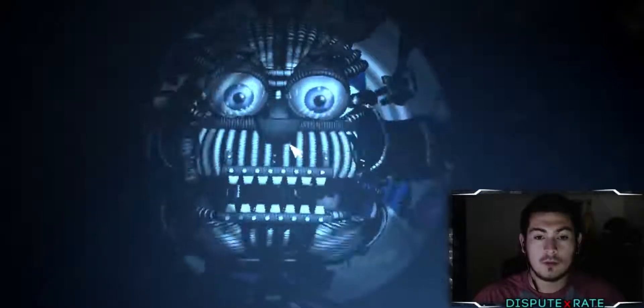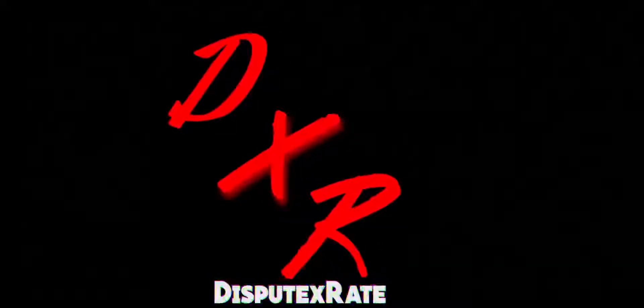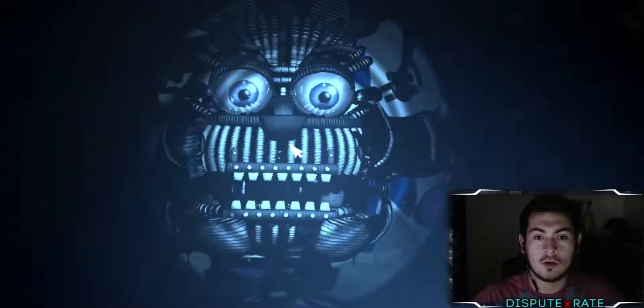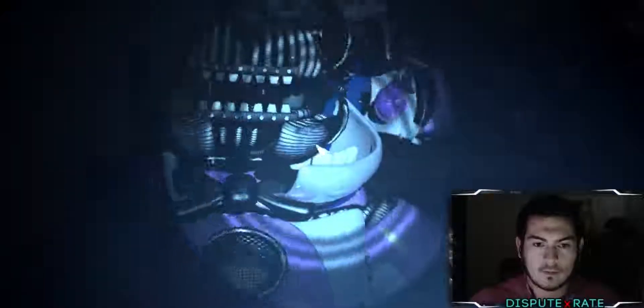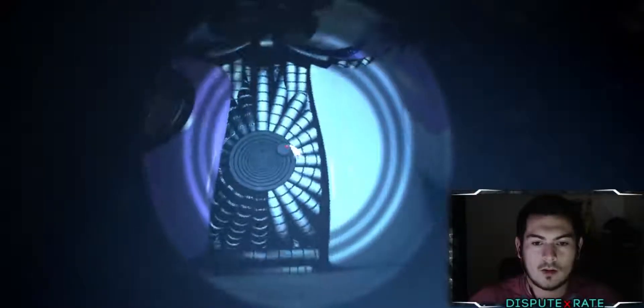Nose. Oh. Good job. The face plates should now be open. Locate and press the small button on the underside of Freddy's endoskeleton jaw. There we go.